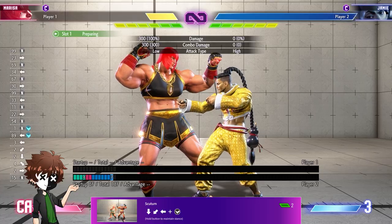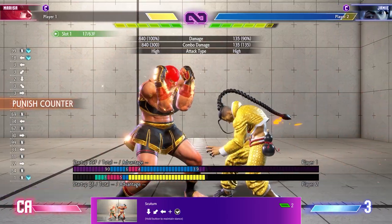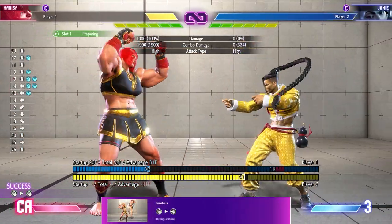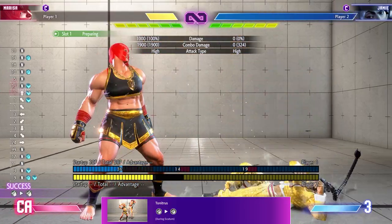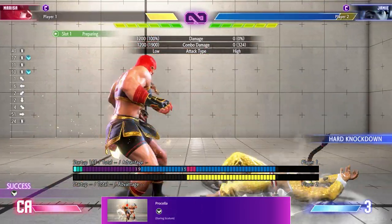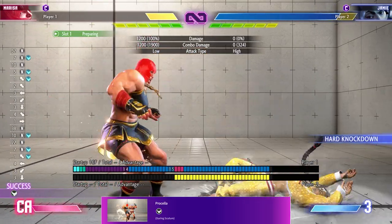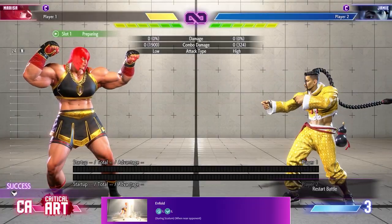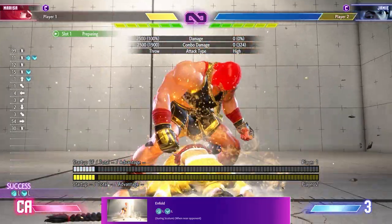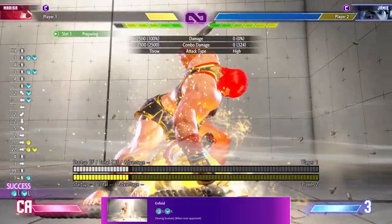Marissa's last special is called Skeutum, a defensive stance that gives upper body invincibility and strikes back when struck. Holding the button after countering keeps her in Skeutum, and the stance alone allows for free follow-ups. Tonitrus is an overhead attack done with the punch input — it has 2 hits, so be sure to punch again for the second one. Prochella is Marissa's low option with the kick; it is very fast, so you can catch your opponent and set them up for more Skeutum pressure. Fold is her throw option, coming with the fan-favorite line: 'Where are you going?' It does fat damage with a very pleasing animation.